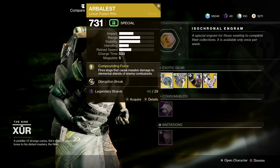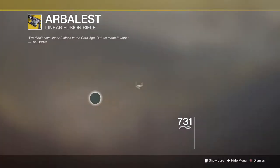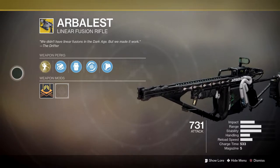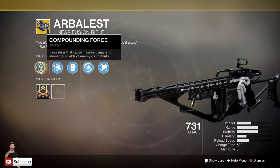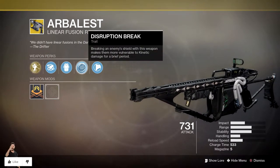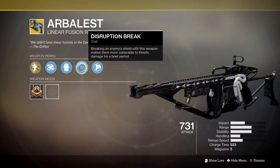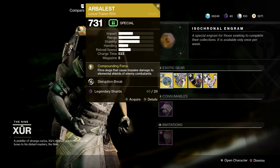Next up we've got the weapon of the week — the Arbalest. 29 legendary shards for this exotic linear fusion rifle that is fairly fun to use. It's pretty cool in situations like strikes where the boss has a lot of health and elemental shields. Main perk is called Compounding Force: fires slugs that cause massive damage to elemental shields. Secondary perk is Disruption Break — breaking an enemy shield makes them more vulnerable to kinetic damage. Pick it up if you haven't got it, 29 legendary shards.